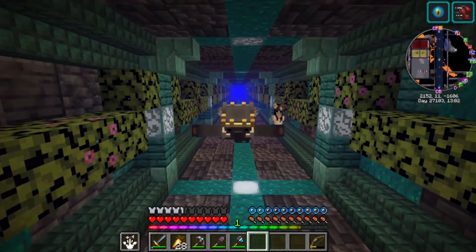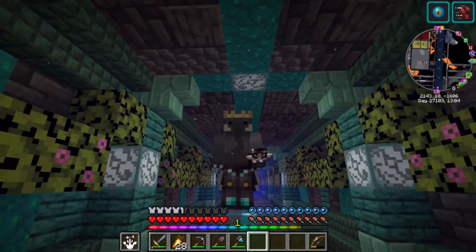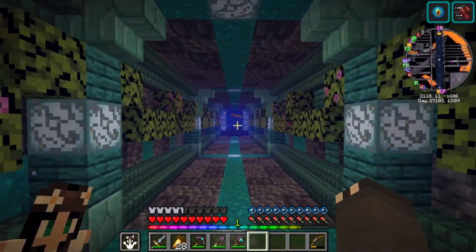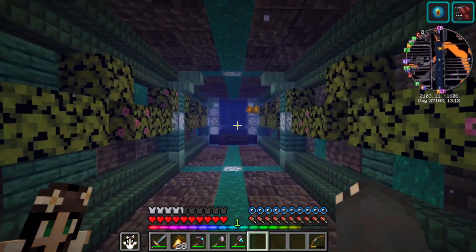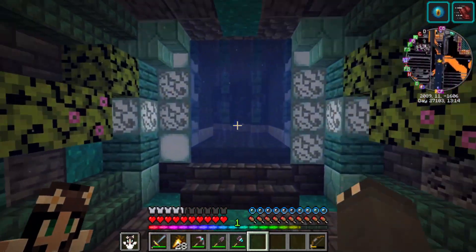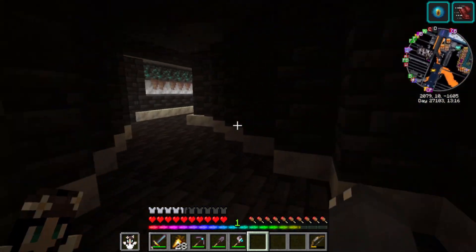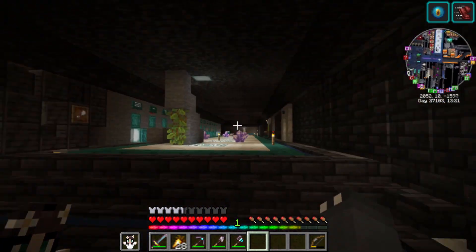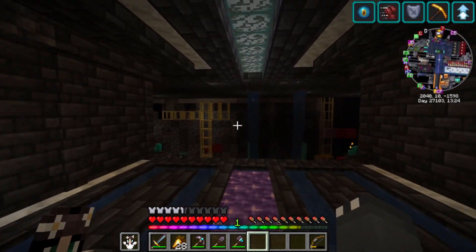We sometimes get axolotls spawning, which is really cool, but they kill the glow squids that spawn as well. So, swings and roundabouts. And this is the entrance to Cy's base. We've got two ways to our base now — we've got the boat that we did before, and we've got the tunnel.